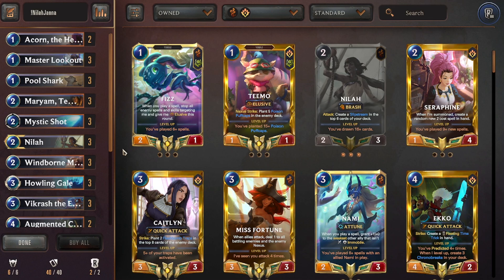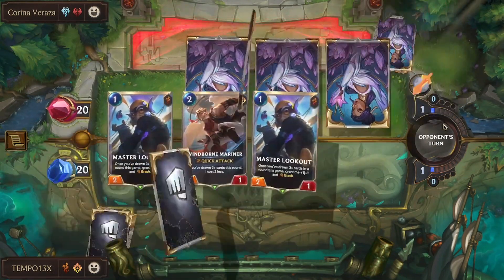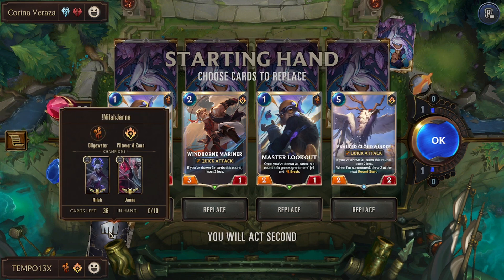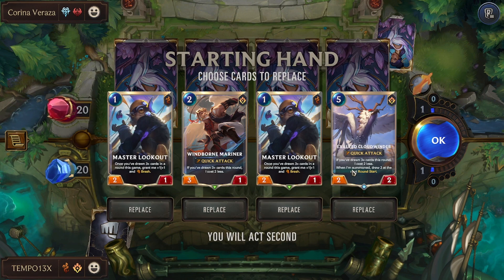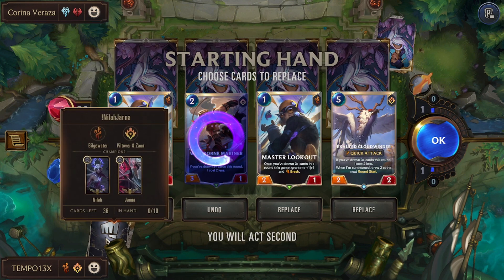That wraps up the deck rundown. Now here's a live commentary game to show how the deck plays out. For the example game we're fighting Ash-LeBlanc — which we'll cover later — and we're favored. We open with double Lookout, we keep Cloud Winder, and pitch Mariner. Mariner comes back in the redraw, so we end up with essentially the same hand. Janna in hand is good; the main thing to watch against Ash-LeBlanc is Bloody Business, which can kill Janna immediately.